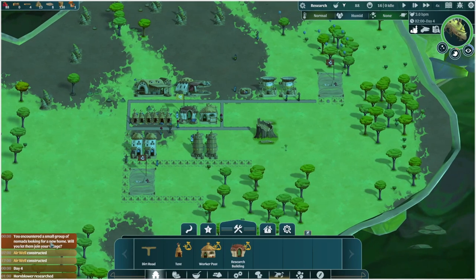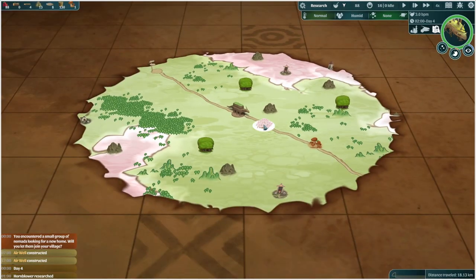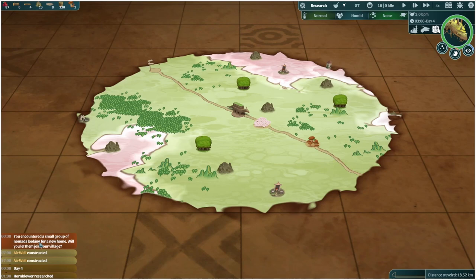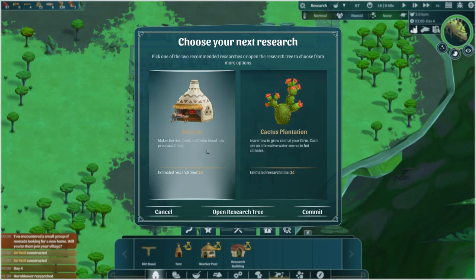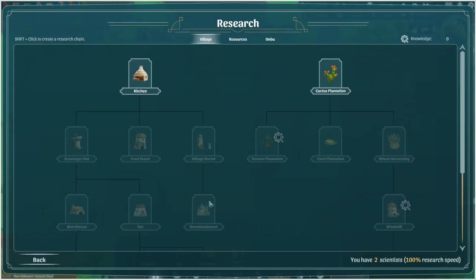We encountered a small group of nomads looking for a new home — will we let them join the village? Where is that? I guess it's on the map. Did they already come and go? I feel like I missed my chance there. That's a shame. There is a way to tell explorers to go and explore the landscape, but we don't have that ability yet. Berries and beets and Anbu blood into processing food — that sounds kind of weird. Learn how to grow cacti at the farm: cacti are alternative water sources in hot climates. I don't know if we need that just yet, but we'll do that.